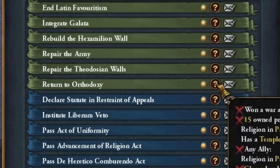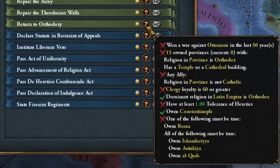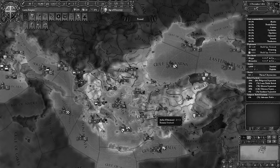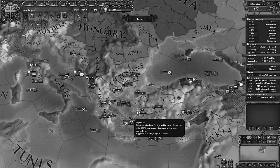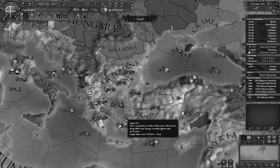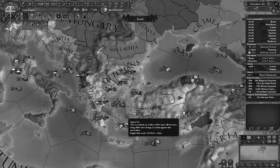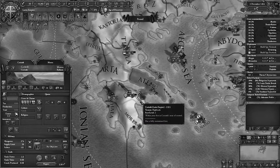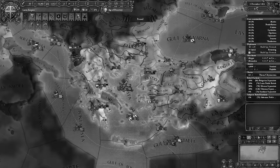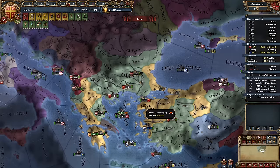Soon we'll restore the one true faith for our country and rise again as Byzantium. I tested without Iron Man mode a few times to check how often this event triggers when becoming the Latin Empire. With Iron Man, it happened 4 out of 10 times, always after the fall of Constantinople, practically when the fortress in Corinth was on its last legs, triggering after around 3 years. Without Iron Man, it happened 8 out of 10 times, usually within the first 3 months of the war. Something fishy there.